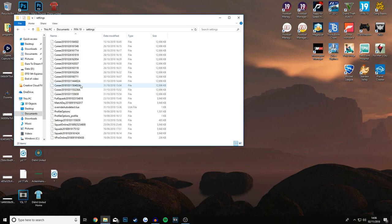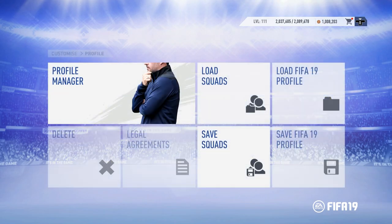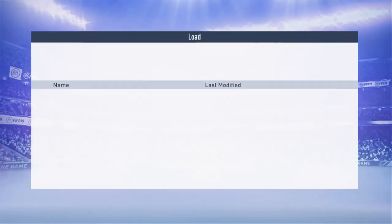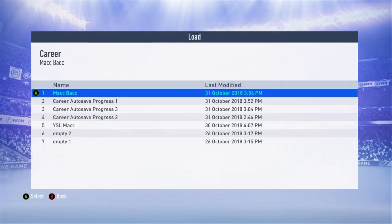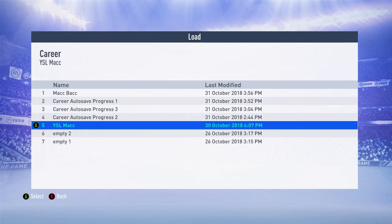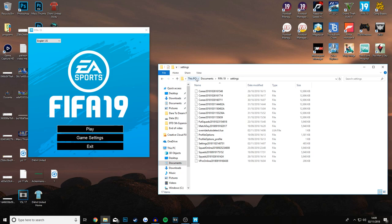There they are. First thing to do is to delete some of the empty slots that I have so that I'm aligned with you guys and I have four save slots in total. I'm going to be extra careful here because my proper career that we're doing on YouTube is right there. Under Documents, FIFA 19, Settings, I now have four career saves. The ones with a capital A on the end are the auto saves, so you don't need to back them up.